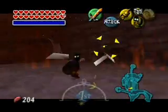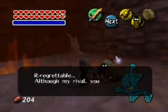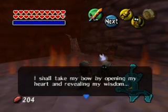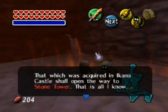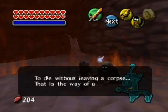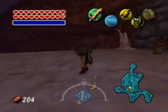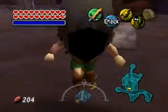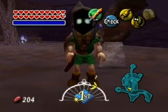I'm Sonic the Hedgehog in disguise, actually. That was easy. The ninja says: 'Although my rival, you were spectacular. I shall take my bow by opening my heart and revealing my wisdom. That which was acquired in Ikana Castle shall open the way to Stone Tower. That is all I know. Belief or disbelief rests with you. To die without leaving a corpse — that's the way of us Garo.' I do like the Garo Mask, it looks cool. It makes Link look like a Jawa from Star Wars. I'm going to do as I promised and go to Stone Tower Temple.